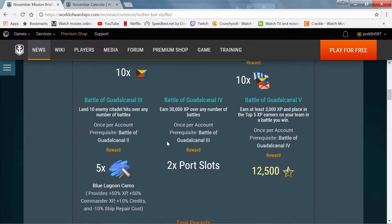Stage three is land ten citadels over any number of battles. This is once per account. Your reward is five Blue Dragon camos. I actually find this easiest with my Indianapolis, but a Yamato works too since it's just an AP penetration machine.